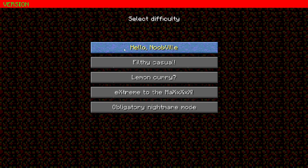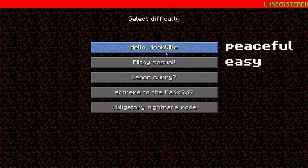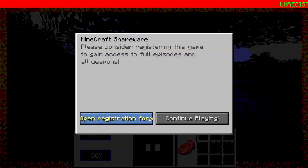Selecting it brings you to where you get to select the difficulty. The first is peaceful, then easy, normal, and hard. The one on the bottom is hard, but you will start to continuously take damage.